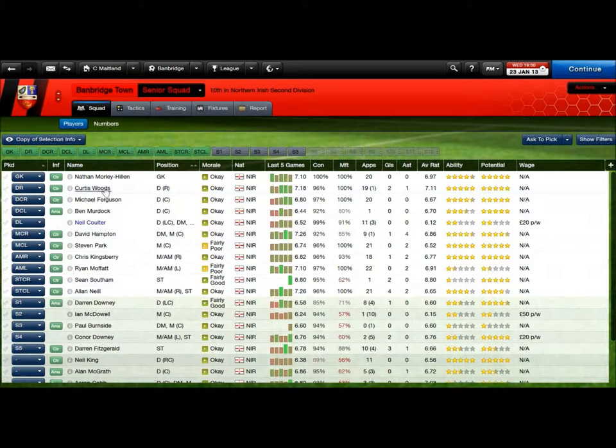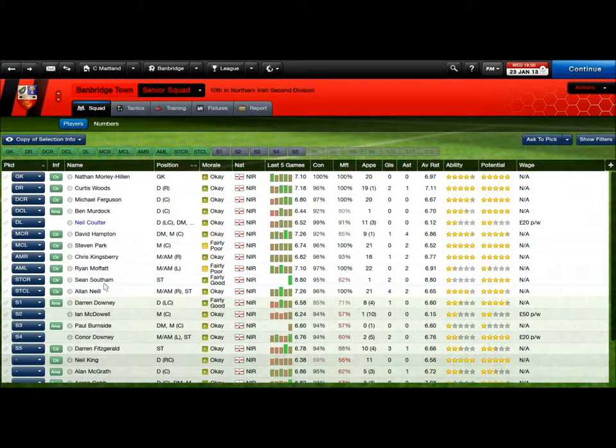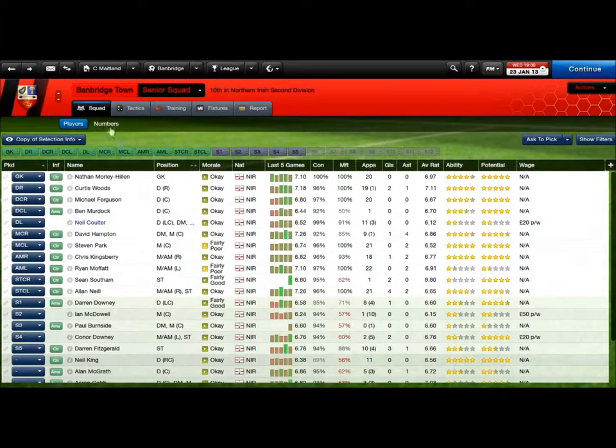Stars of the team — well, I say stars — the right back Curtis Woods has some pretty good heading, marking, tackling stats and determination for this level. Fitness stats are really important here. My assistant manager is also a player, 33-year-old Ian McDowell. He's not got much in the way of technical stats, but he's still got some pace, influence and work rate — a bit of a hard-working dog in the middle of midfield.